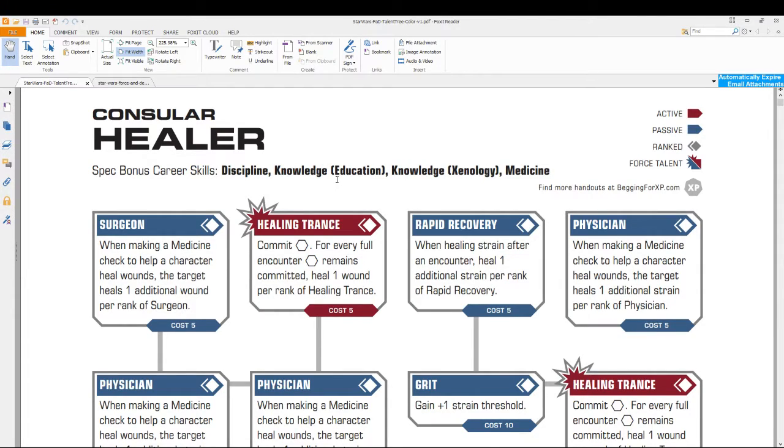So just by choosing the consular, before you even get a specialization, you gain the following class skills: Cool, Discipline, Knowledge Education, Knowledge Lore, Leadership, and Negotiation. All of these count as class skills for your character. In addition, you choose three of those skills and put one rank into them. It's one rank in three skills — it's not three ranks to divide up among your skills, so you couldn't have one at two and one at one.